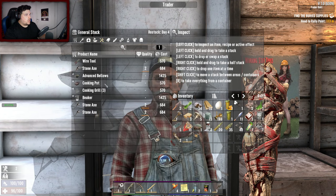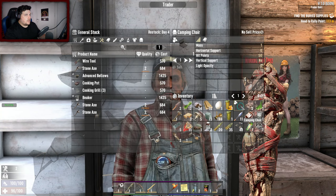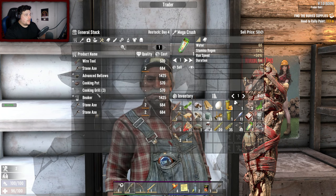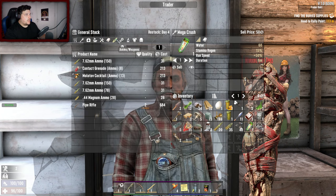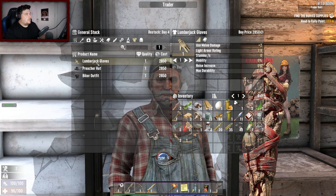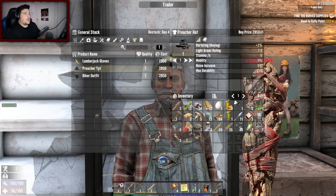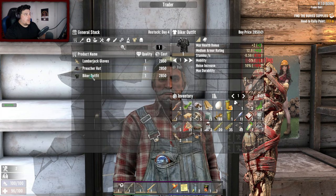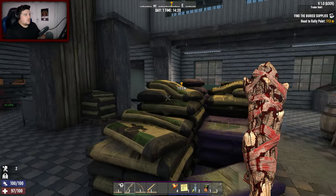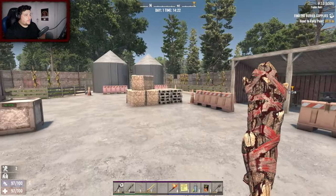I can't really afford anything. Oh - cooking pot! Do I have anything to sell? A blood bag? Mega Crush sells for a good amount - something to think about later. Brand new armor - lumberjack gloves: axe melee damage plus 2%, barter bonus when buying plus 2. And a biker outfit! I can't wait - these new armor mods and clothes are going to be really cool.